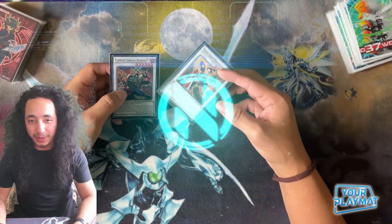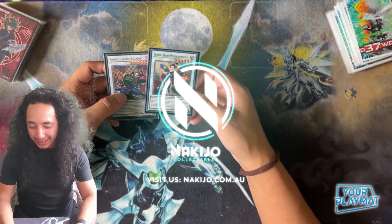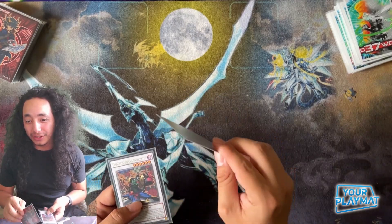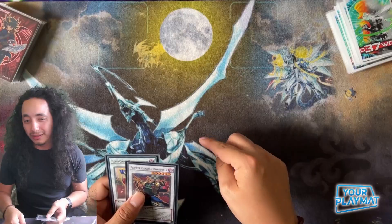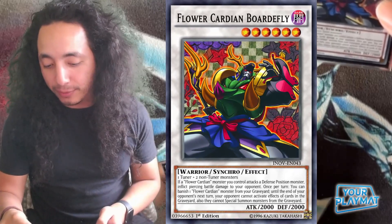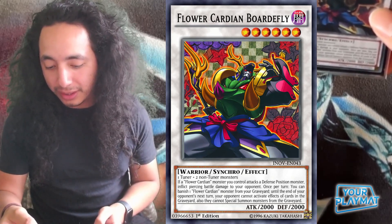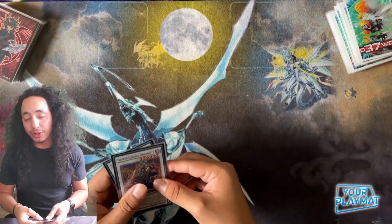I want to talk about these cards because they are essentially a Dweller in Synchro form. I was trying to find a way to implement them in the deck because Tear is everywhere, and we're well aware of how much Tear struggles facing a Dweller - their turn becomes so underwhelming. This card says: once per turn, you can banish one Flower Cardian monster from your graveyard until the end of your opponent's next turn - your opponent cannot activate effects of cards in the graveyard, and they cannot special summon monsters from the graveyard.